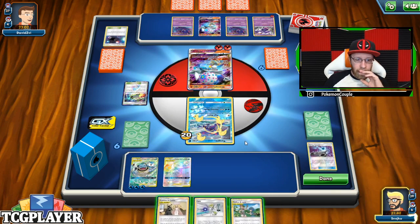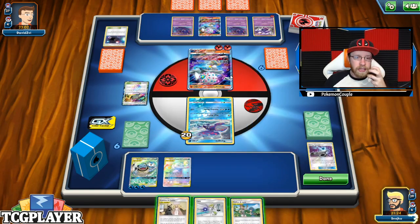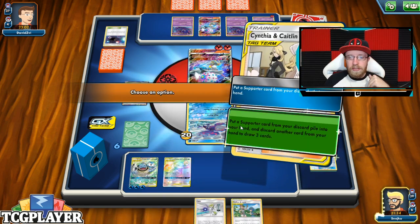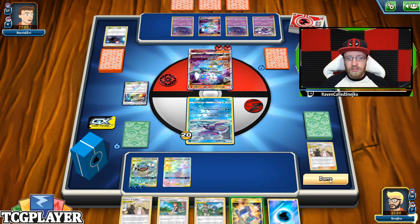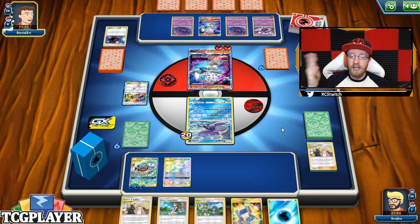This is really interesting. I have two options: option one is Mallow and Lana and we're attacking. But because he just passed the turn again, he might be waiting for me to do that so he can play Beast Rings. I'm going to prepare another card — Green's Exploration into the discard pile. Let's take it a little bit slower this time. I could just play Green's Exploration for a Switch, and by doing that I'm not wasting the healing abilities of Mallow and Lana.